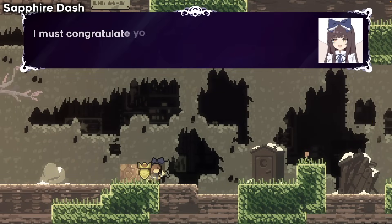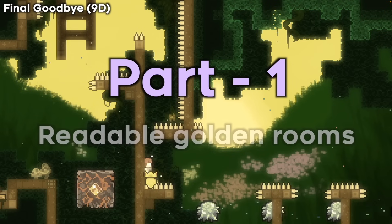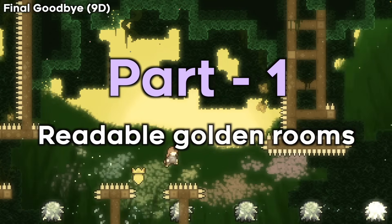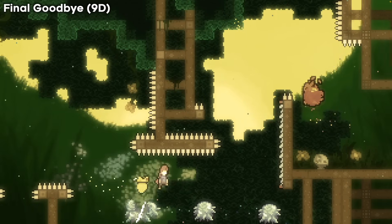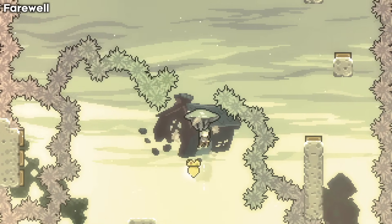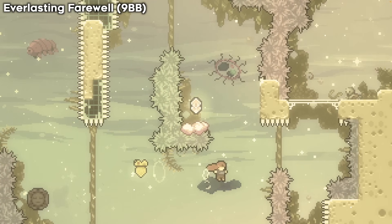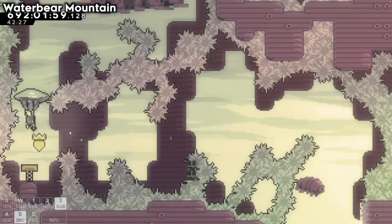There's a pretty big variety in terms of what mappers decide to do with their golden rooms. Firstly are the sight-readable easy golden rooms, staying true to the purpose of the original one, and because of that, these are the most common. Since the first golden berry was in Farewell, similar and higher ones are in other versions of the map, like Farewell B-side, Everlasting Farewell, Farewell CC Sides, and many many others.